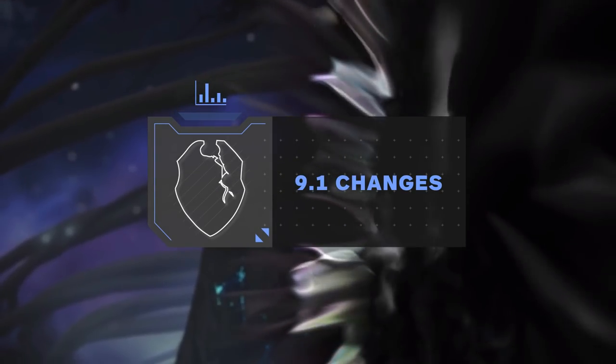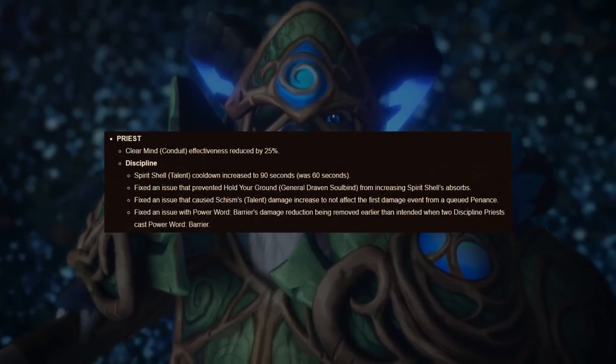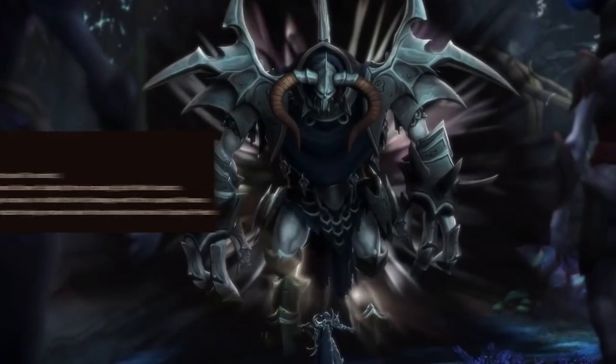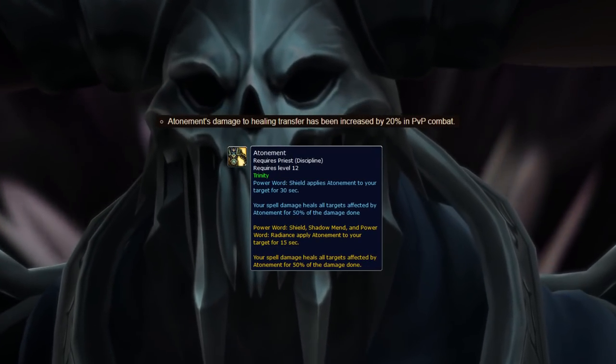Starting off, let's go over some of the biggest changes to Disc in 9.1. On the PvE side, there weren't many changes other than a nerf to the Clear Mind Conduit and to Spirit Show, which really isn't used in PvP anyway. On the PvP side, that's where things get really interesting, because right out of the gate, Atonement healing transfer was increased by 20% in PvP.